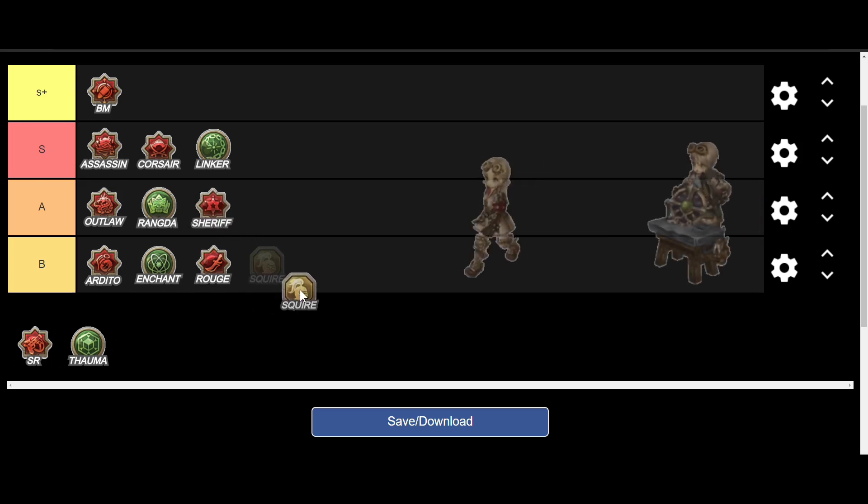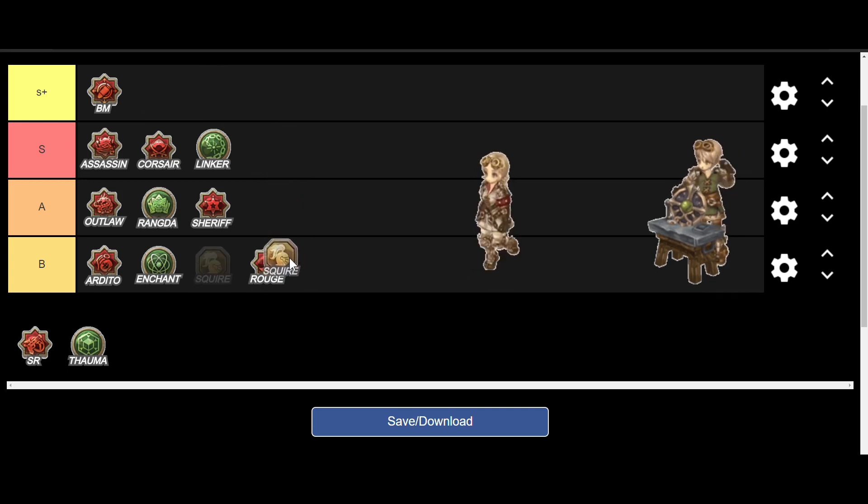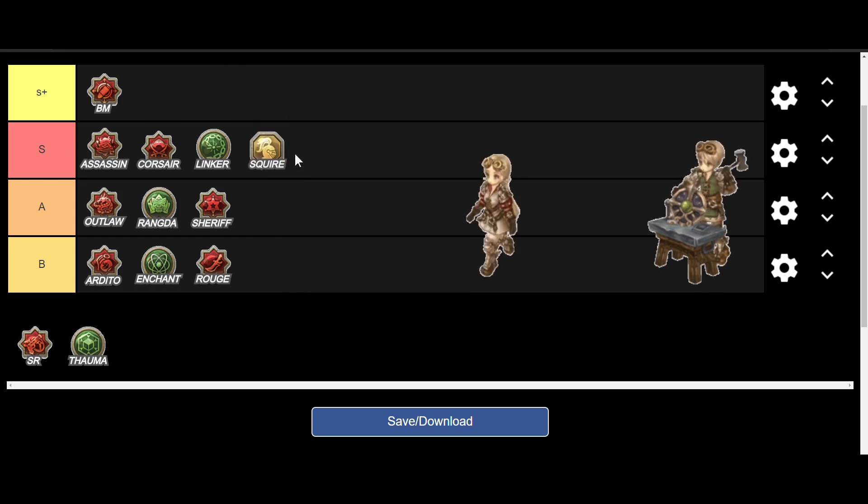Now we have Squire. This class is unique because it makes food buffs, creates a tent that helps you teleport around the map for farming, and it's also a repair shop, weapon buff, and so on. This is a very useful class and I recommend at least one Squire in your team. Based on its usefulness, this guy should be S in terms of utility. But most people go for full DPS, so let's put it in A to be safe. Just remember this class is a utility and merchant class.